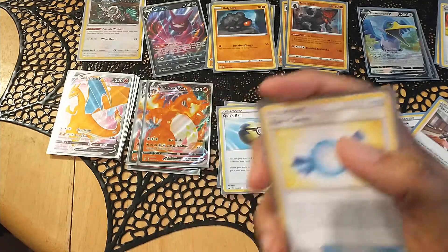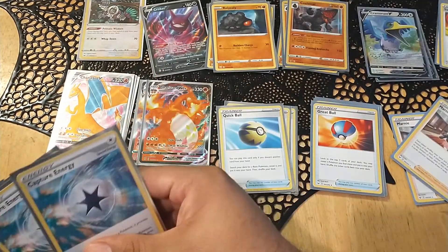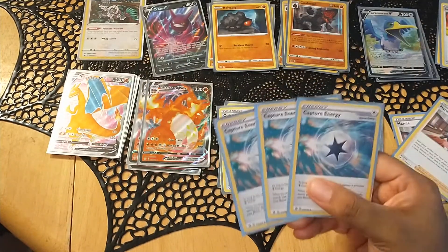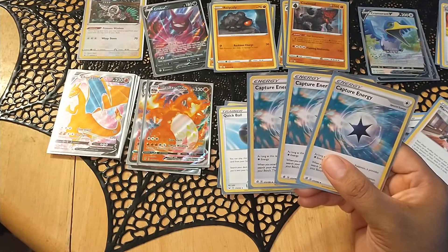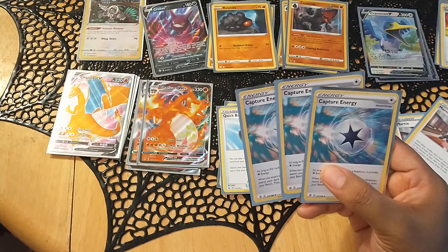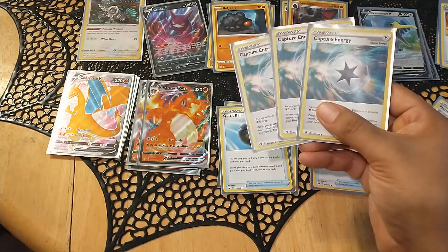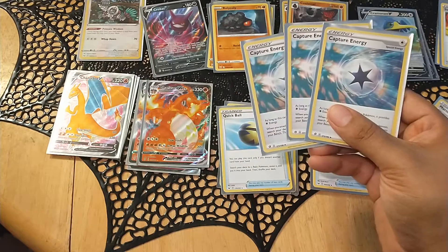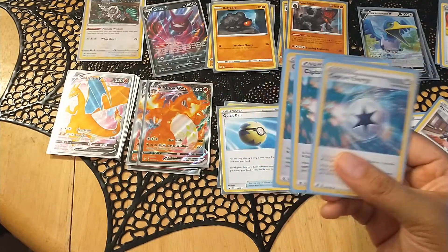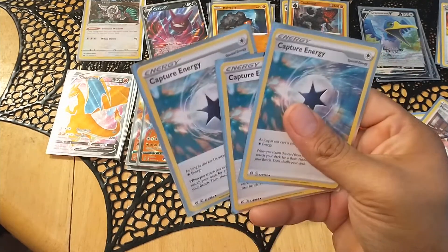Rare Candies — I need to get my Coalossals out from Roly-Coly to Coalossal without the second stage, so this helps do that. Capture Energy lets me grab any basic I need, so if I'm missing something like a Roly-Coly and I have a Rare Candy and a Coalossal in hand, bam — gets me Cramorant, gets me Charizard, gets me Crobat. Actually, I don't think it works for Crobat since it says play from hand to bench, so probably not Crobat, but Oranguru for Primate Wisdom — yeah, three of them.